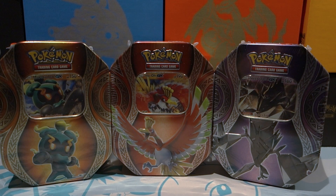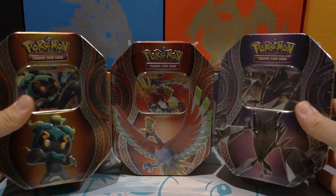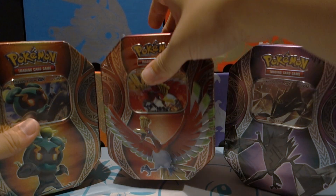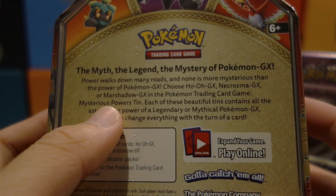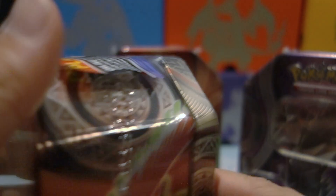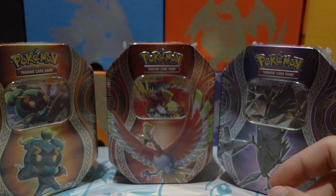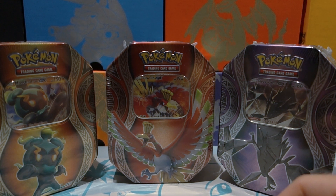Hey, what's up guys, Muckipal here, welcome back to another Pokemon TCG opening. Today we got these three new GX tins - I believe these are called the Mystery Power Tins. Basically you're featured three packs - actually four packs. I believe it's two Burning Shadows, one Guardians Rising, and an Evolution pack.